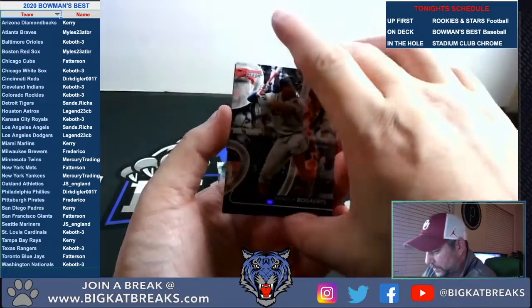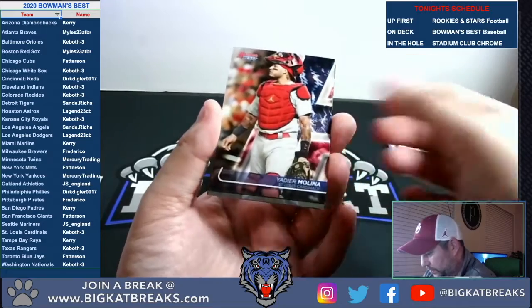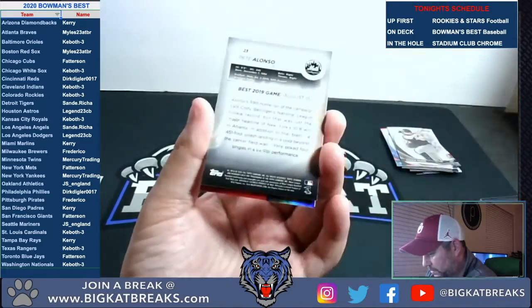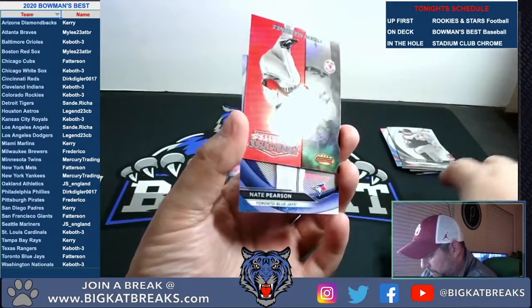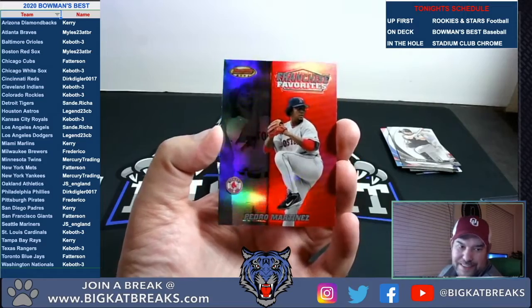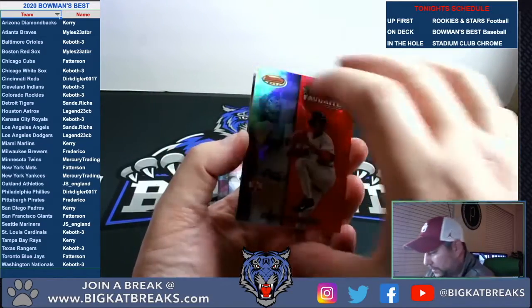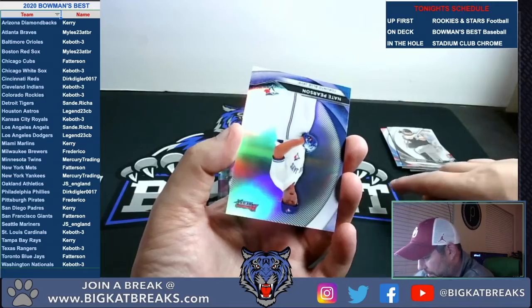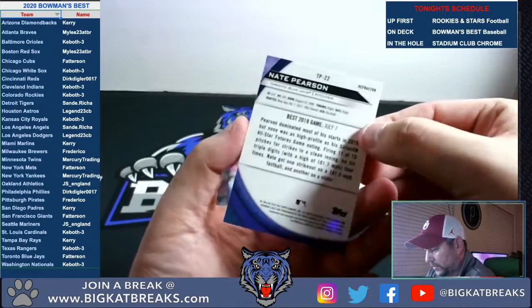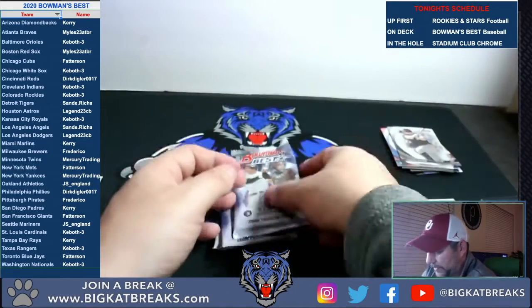There's Xander Bogaerts for the Sox. Yadier Molina for the Cardinals. There's another Pete Alonzo for the Mets base. Franchise Favorites — Pedro Martinez. I just think those are pretty sweet cards — Pedro Martinez, one of the best to ever do it. And to end that pack, Nate Pearson for the Blue Jays — that's a refractor.